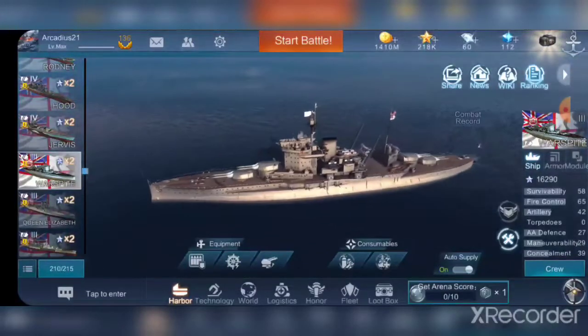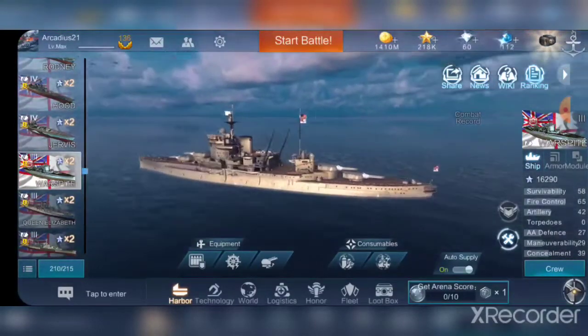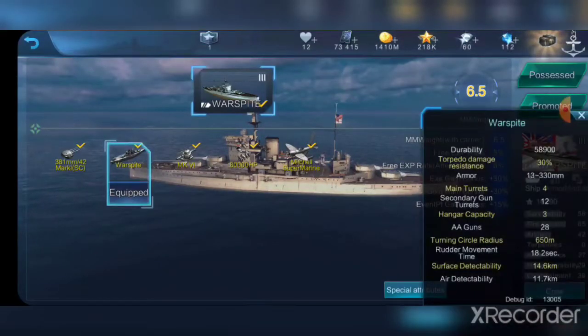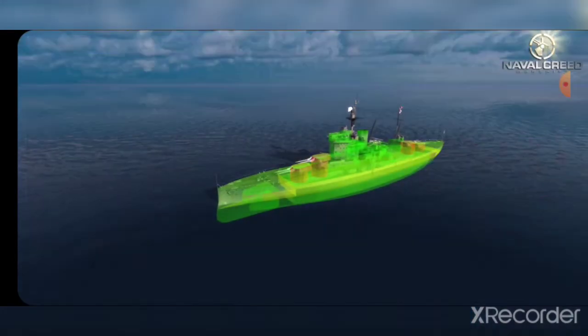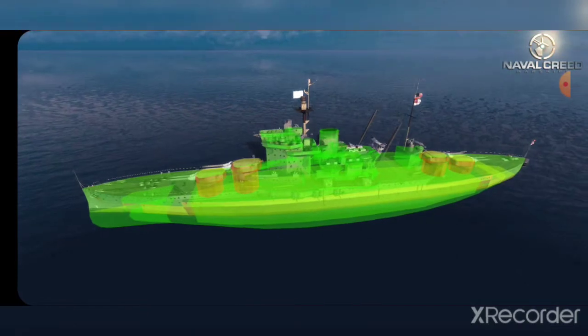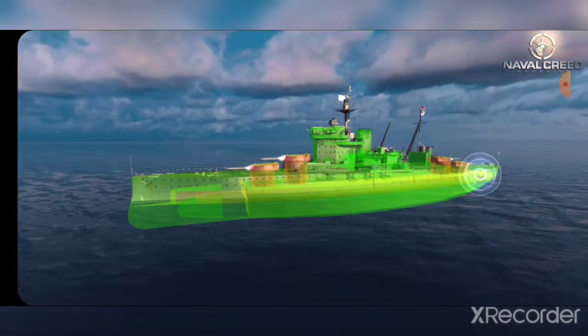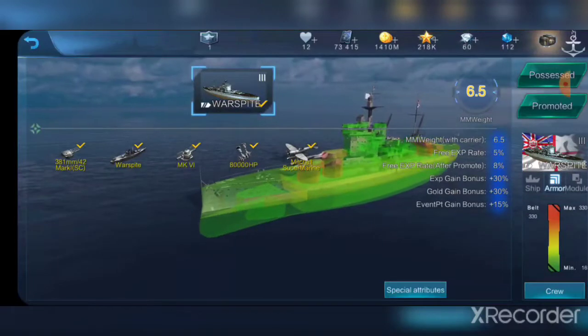She's quite thick — very wide — so that does make her kind of an easy target. She has 58,900 health points, 30% torpedo resistance which is pretty good, and 330 millimeters of belt armor — about 13 inches. Her armor is not terrible; in the few games I've played, I've only had her once or twice. She does seem pretty strong in the armor department, whereas Queen Elizabeth can be quite easily citadeled. I don't think I've been able to citadel Warspite easily yet, so she may have a slightly upgraded armor scheme.